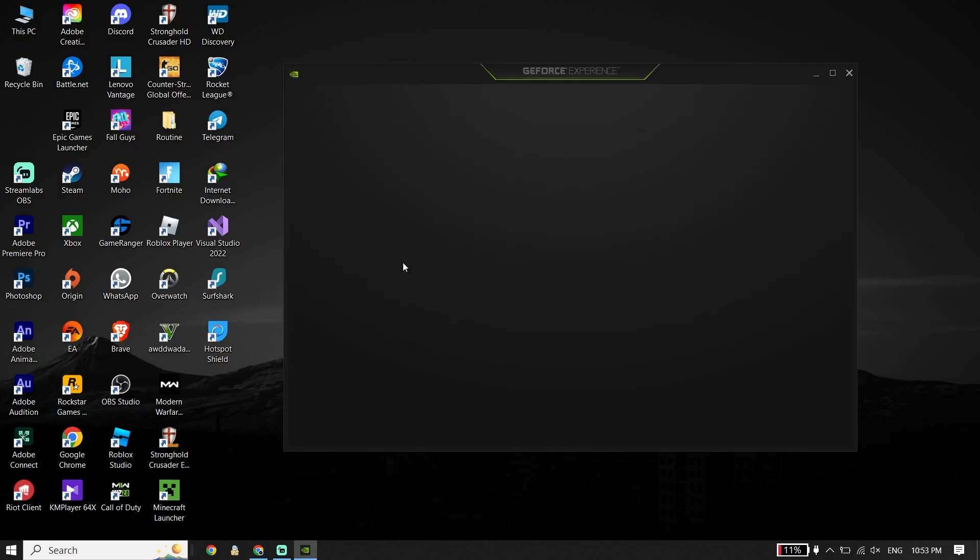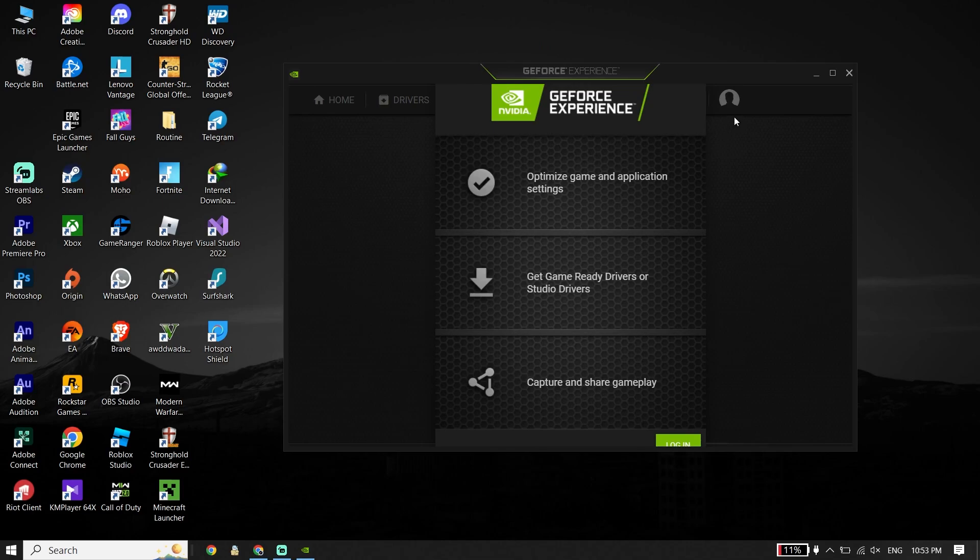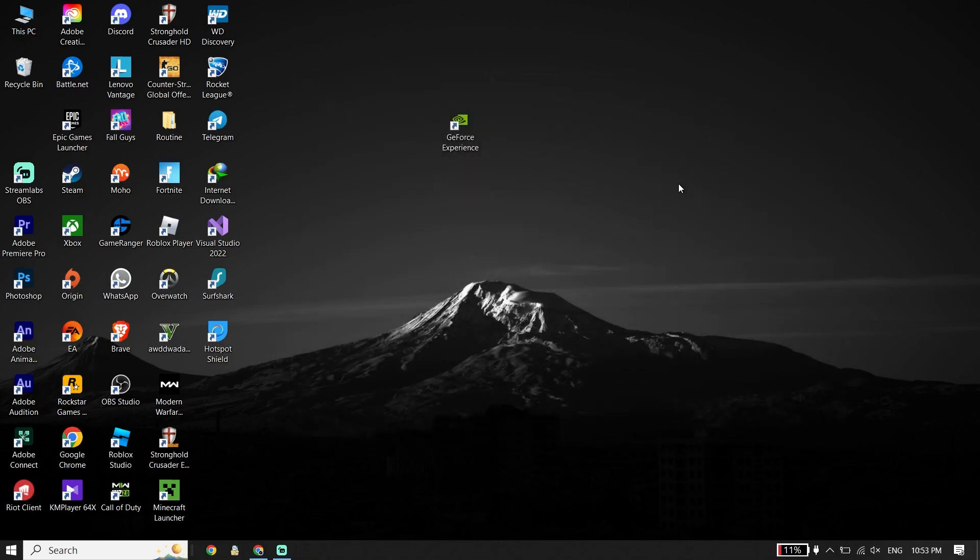Wait a few seconds after opening GeForce Experience, then click on the Drivers tab and you should be able to update your graphics card driver from there. If you have an AMD or Intel graphics card, search on your web browser.